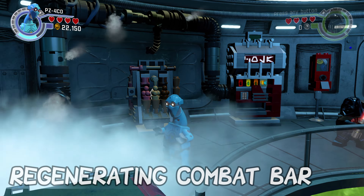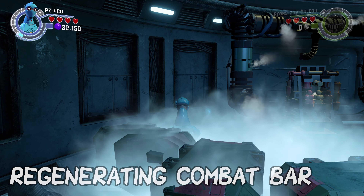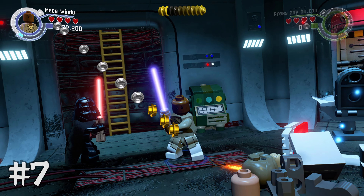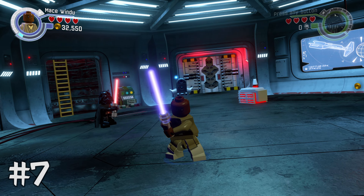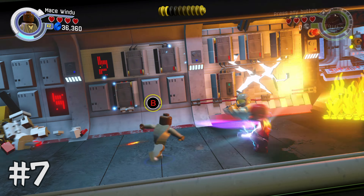Next, for the red brick — Regenerating Combat Bar — you're going to want to switch to C-3PO or any sort of droid that can walk through this really cold, icy smoke. Inside there is going to be the red brick for Regenerating Combat Bar, which is actually a pretty cool red brick that allows you to do special moves a lot.